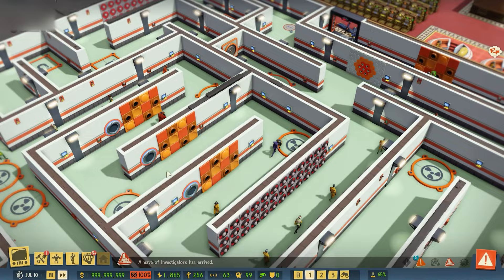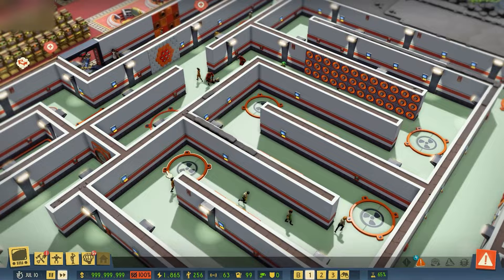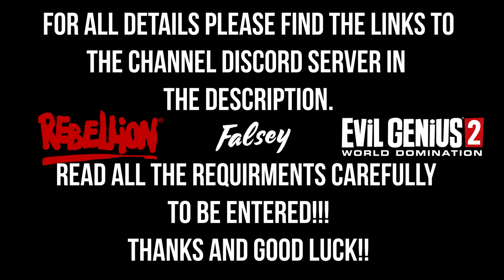We are completely ready to dominate the world. We've secured ourselves, we've hidden ourselves, we've established ourselves across the world. Now all we need is to actually venture out into the world, and I'm going to see you next time for that. Hey, do you want to have your very own copy of Evil Genius 2? Thanks to the guys over at Rebellion, I have a key to give away. If you want a chance of getting Evil Genius 2 World Domination in your Steam account, then follow the information in the description.